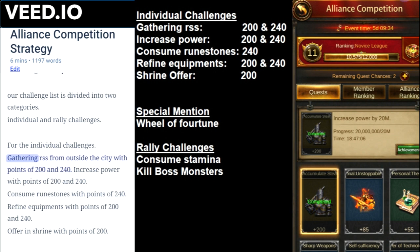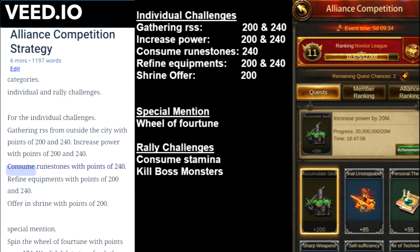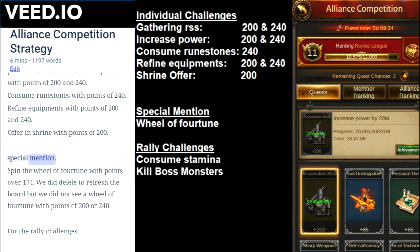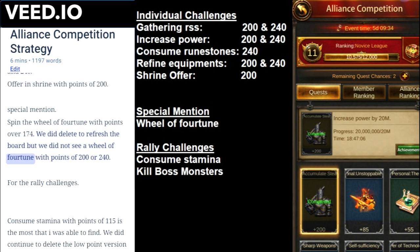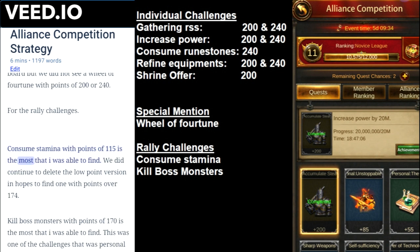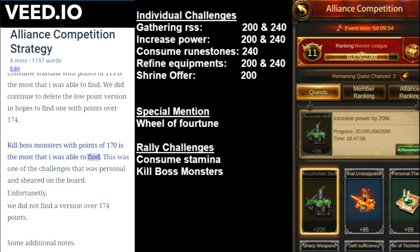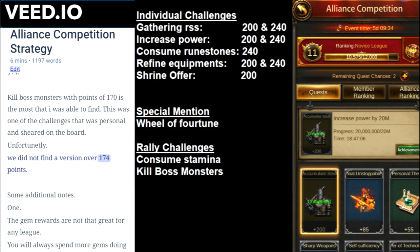For individual challenges: gathering RSS from outside the city with points of 200 and 240; increase power with points of 200 and 240; consume runestones with points of 240; refine equipment with points of 200 and 240; offer in shrine with points of 200. Special mention: spin the wheel of fortune with points over 174 — we did delete to refresh the board but did not see a wheel of fortune with points of 200 or 240. For rally challenges: consume stamina tops out at 115 points, and kill boss monsters tops out at 170 points — unfortunately neither version exceeded the 174-point minimum.